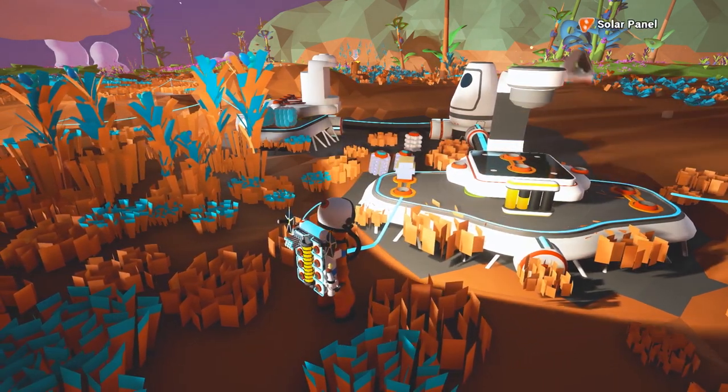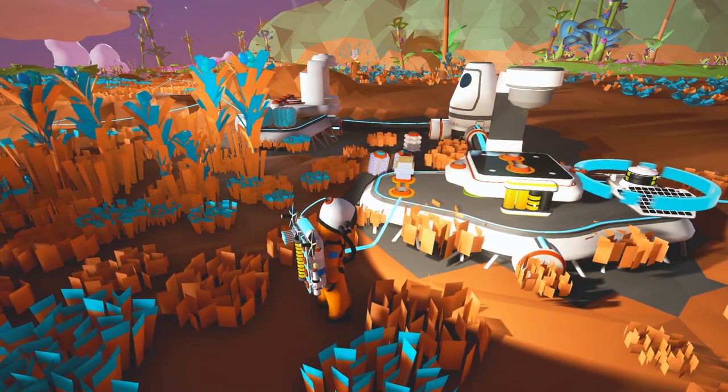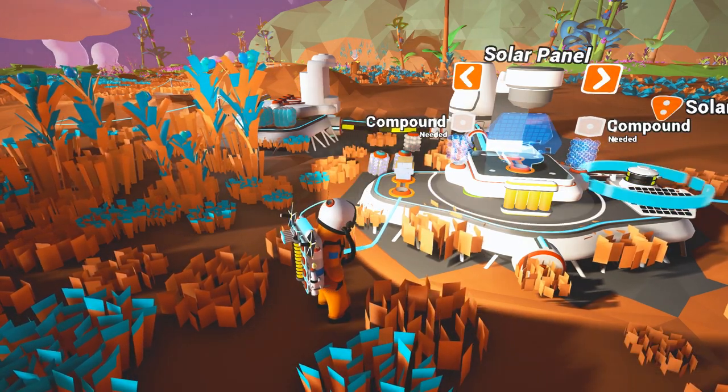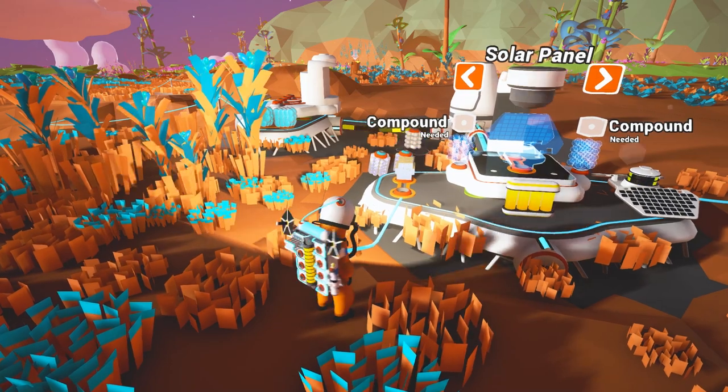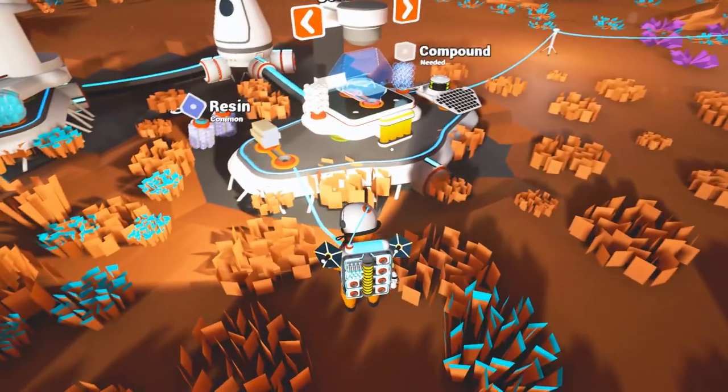Let's see if we can hook this up. Hey, look it worked! Oh, that is so cool. Perfect — let's do one more solar panel. Oh no, I don't think we have enough. Let's check over here and put this on there — and that's resin. I need compound. I need to set up like a mine or something to find enough compound.